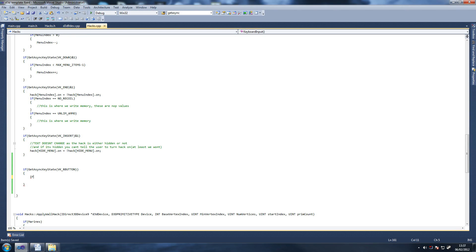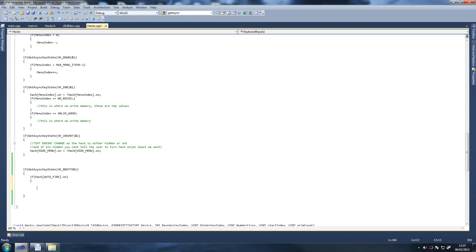First thing you have to say is: if hack — this is something we have to do because we want to make sure it only works if that hack is enabled. So: if hack.autoFire.on — then we say auto fire. I think we're going to need to declare a variable for this — autoFireStage. Let me just find out why we declare this variable, and that will probably be in hacks.h.